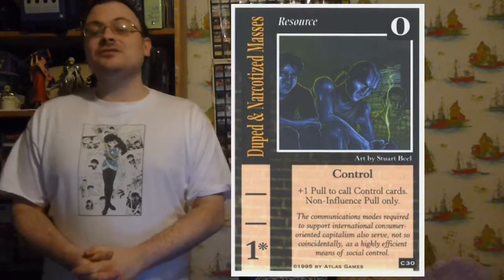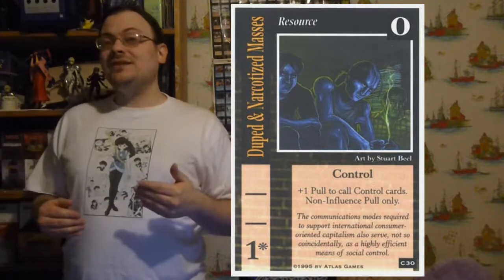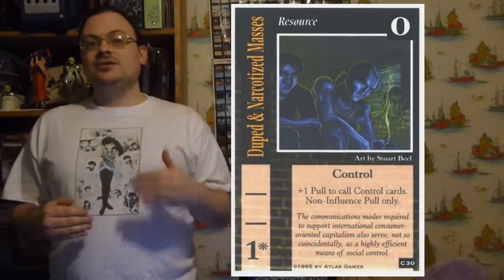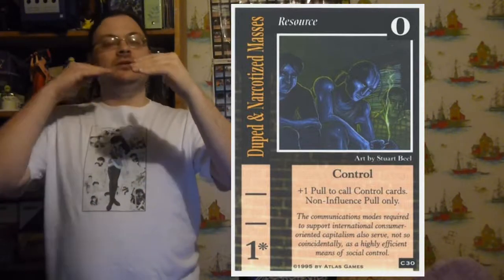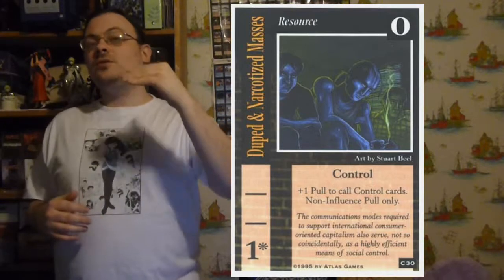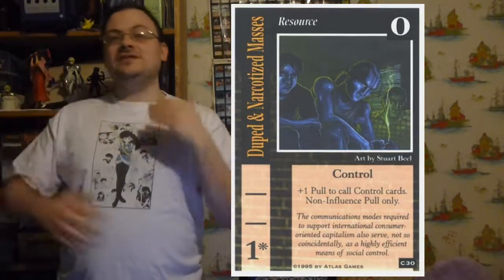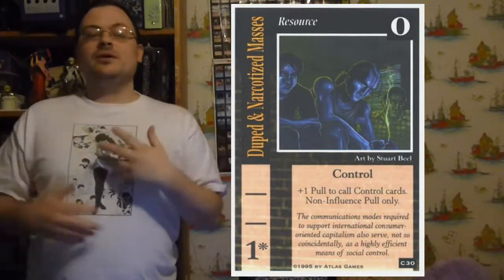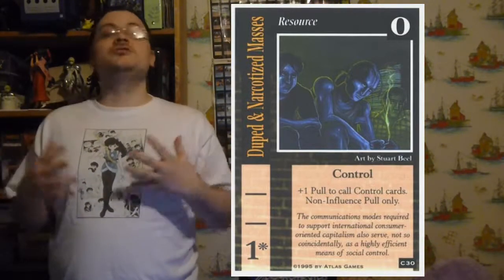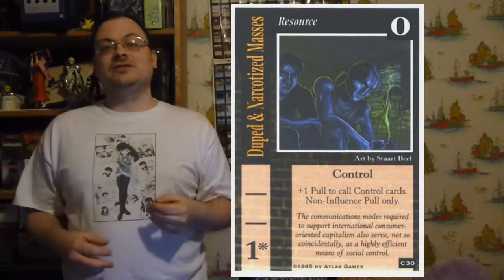There are a number of actions you can take on your operations phase, and you can take these actions in any order, and you can also intertwine them. So you could take one type of action, do some other kind of action, and return to doing that same type of action, rather than doing that same kind of action over and over again. You can do all of these things split up — you don't have to have any particular order. Let's talk about each of the things you can do during your operations phase.